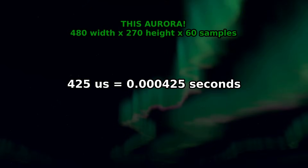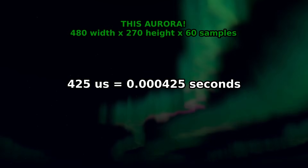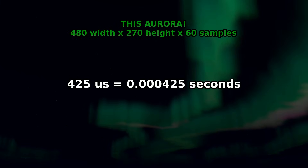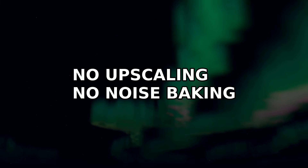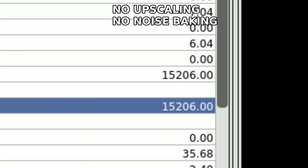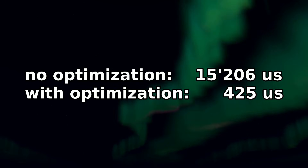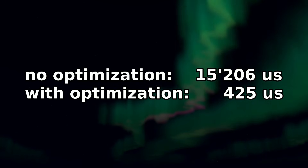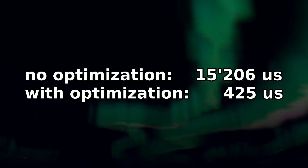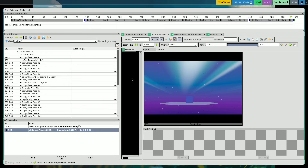Did you hear that right? Microseconds — this is really fast. But how slow is the original version with no upscaling and no noise baking? Well, 15,206 microseconds. Using only two optimizations, we made this shader 43 times faster without reducing the visual quality. Optimization is addictive — it's so fun seeing these numbers go down.